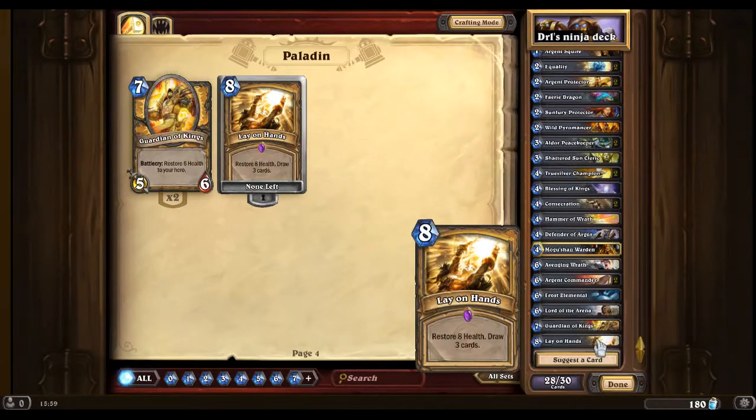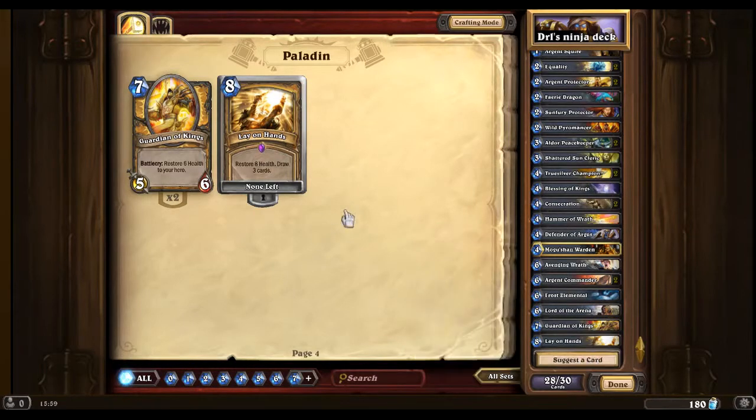Lastly, we want Lay on Hands in our deck because it's a heal card. We only have like 4 heal cards, and you also get the draw from it, which is very useful.